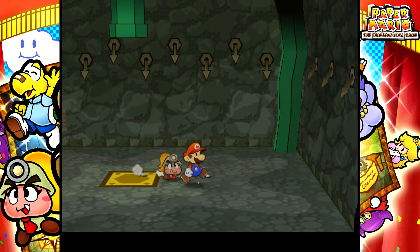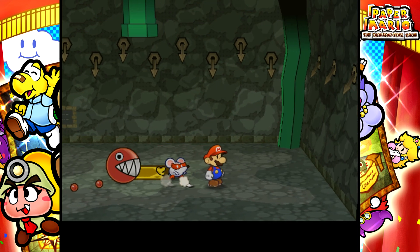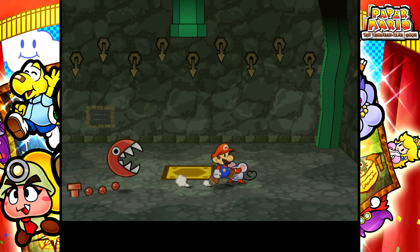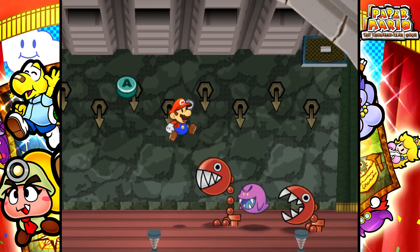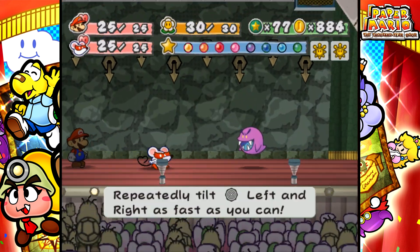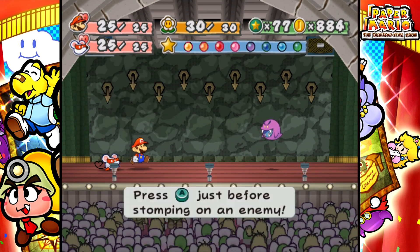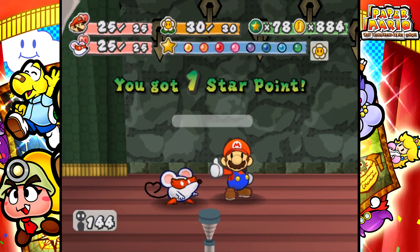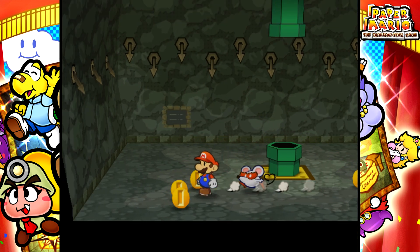Red Chomps once again. I can't remember if these guys actually have high defense or if they don't. I know the regular Chain Chomps have more defense than these guys, but I cannot remember if they have like at least two. But Mario's just so powerful at this point, it doesn't even matter. Dealing with those guys super quick — easy peasy, lemon squeezy.